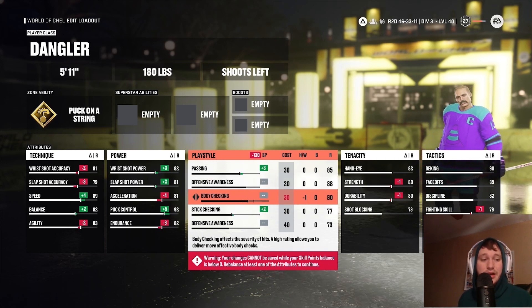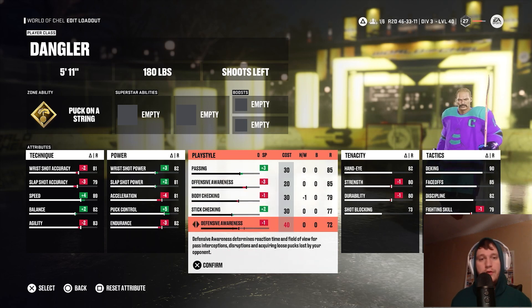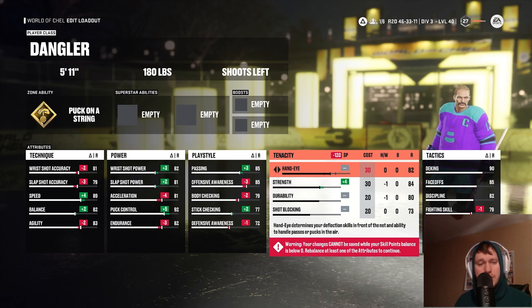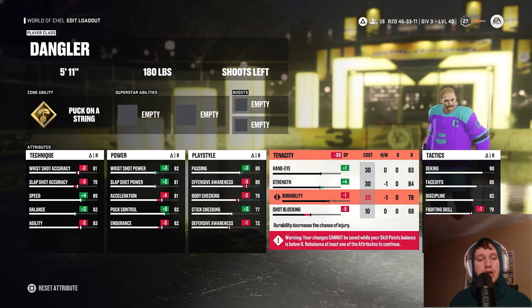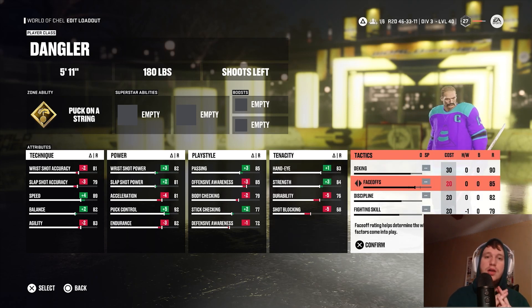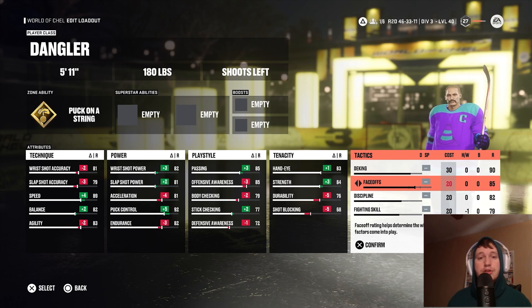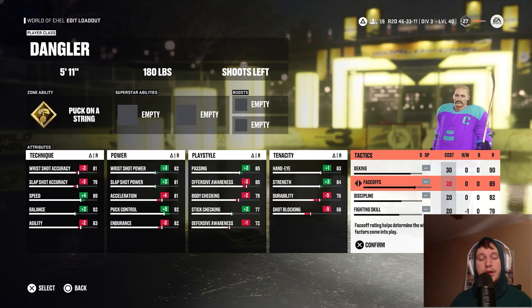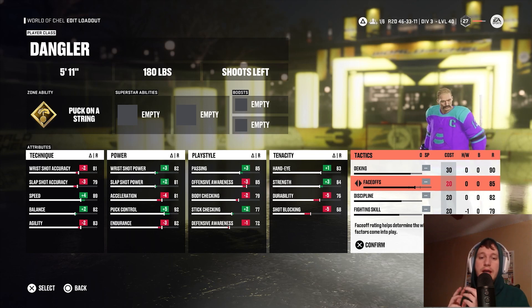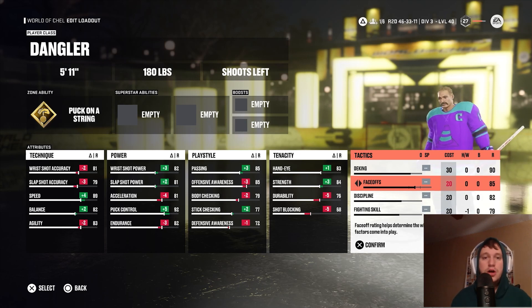Take 3 off offensive awareness, 1 off body checking, and 1 off defensive awareness for your play style attributes. For your tenacity attributes, add 4 to strength, 1 to hand eye, then take 5 off shot blocking and 4 off durability. For your tactics attributes — this is actually part of the reason I made Datsyuk a dangler — we have 90 deeking, where normally with most center builds we get stuck having to choose between upgrading faceoffs or deeking, or completely tanking one of them.